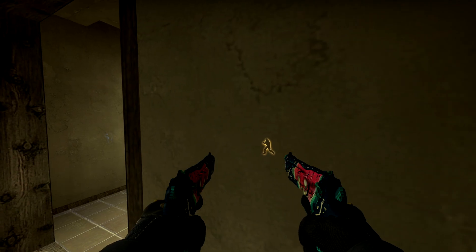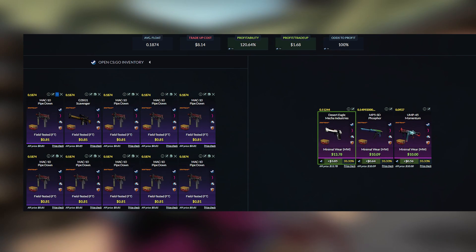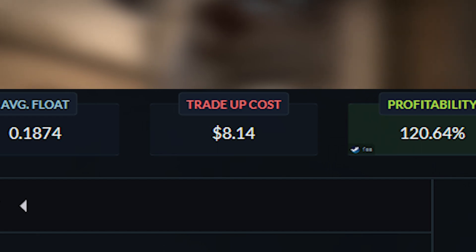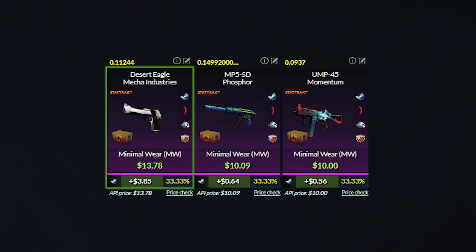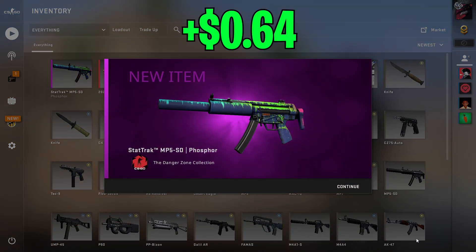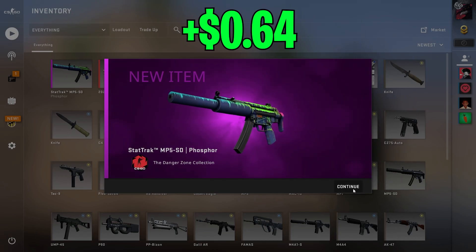The second trade-up will be a restricted stat-jack Danger Zone trade-up where you'll be using 10 stat-jack field-tested Danger Zone skins. You can use the MAC-10 Pipedown and the GSTG1 Scavenger which you can get for around $0.81 each, and the total cost will be around $8.15. This is another no-risk trade-up — the one outcome we really want is the Deagle since that's a $4 profit, and the rest of the outcomes are around $0.60 profit. It took me about 2 days to get the inputs, and unfortunately we did not get the Deagle, only a $0.60 profit. So that's really sad.